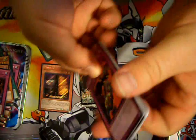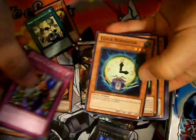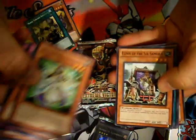Going on to Extreme Victory. Of course, everybody knows what's in here that everybody wants — Tour Guide from the Underworld. Not in this pack, but that's okay. Can't be in every pack, I guess. We did already get a pretty awesome Maxx C pull, so that's pretty cool.